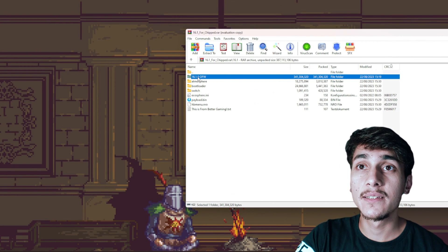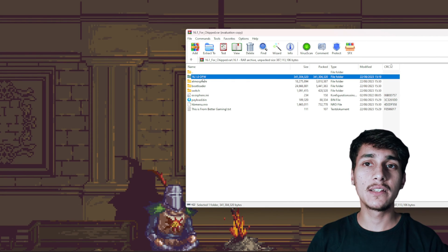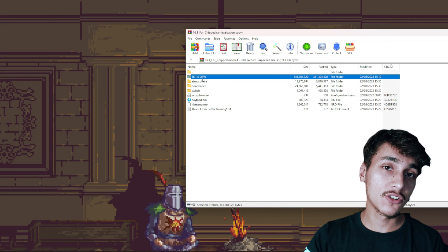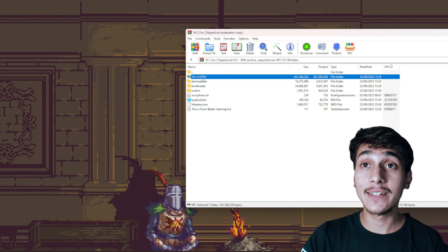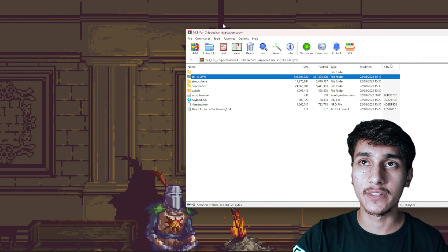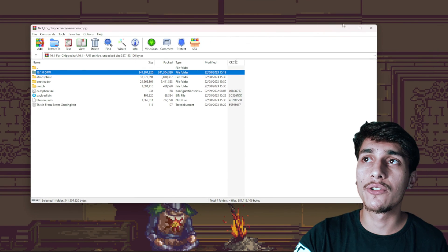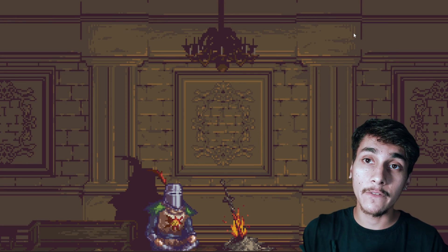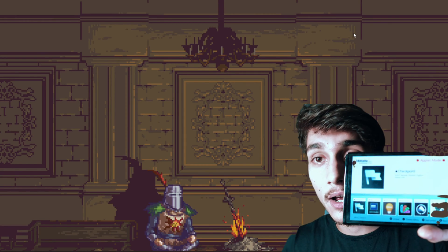You will find the 16.1.0 OFW folder, which means this is the original firmware. Connect your microSD card to your computer and put this folder inside the root of your microSD card. Afterwards you will go to Atmosphere and open it up and go into the album.